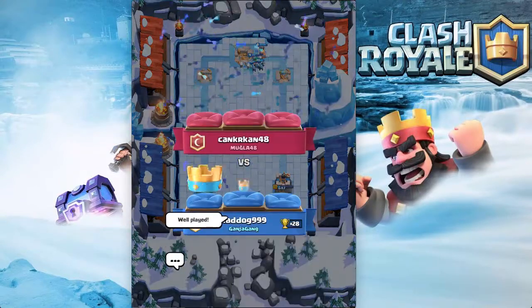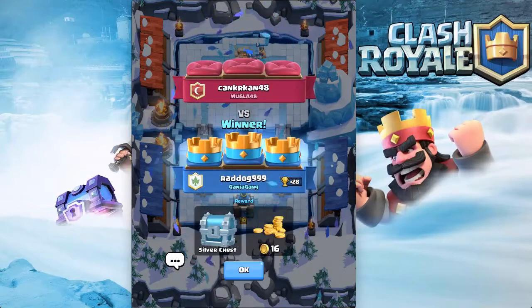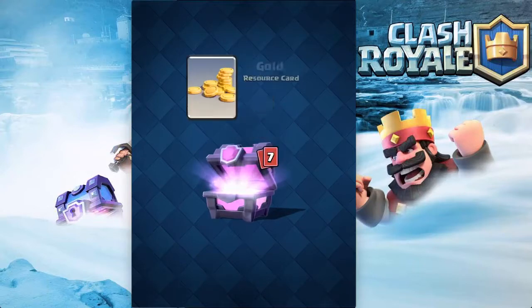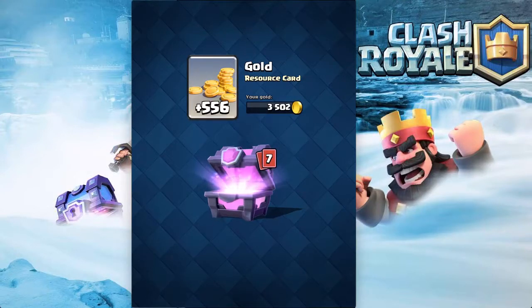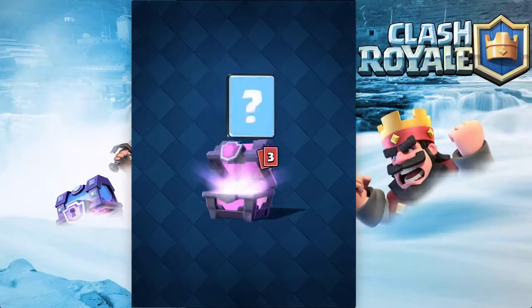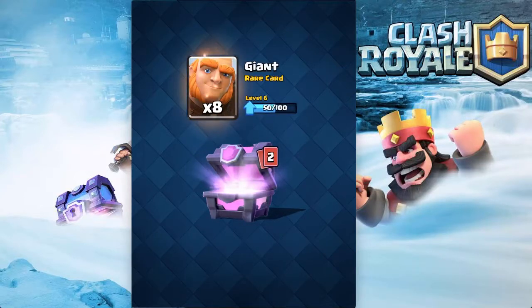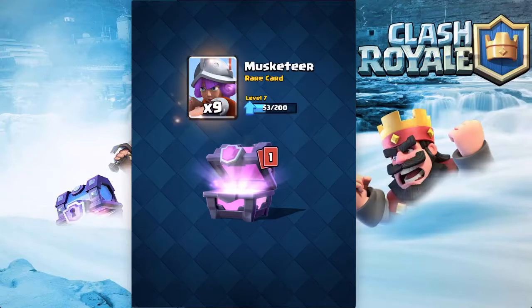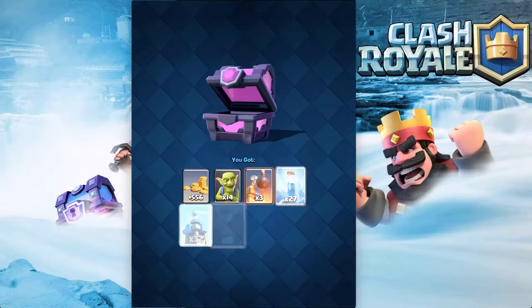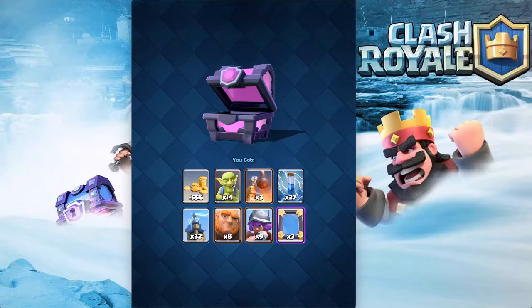Good game, well played — got the three crown. Now we're gonna open the magical chest. We got 556 gold, which is not bad, 14 goblins, three bomb towers, 27 zaps — I'll take that. Tesla, Giant — it's in beta but I don't really use it — Musketeer, not gonna really use it, and the Mirror. We can make some troll decks with the mirror, probably not gonna use it that much.